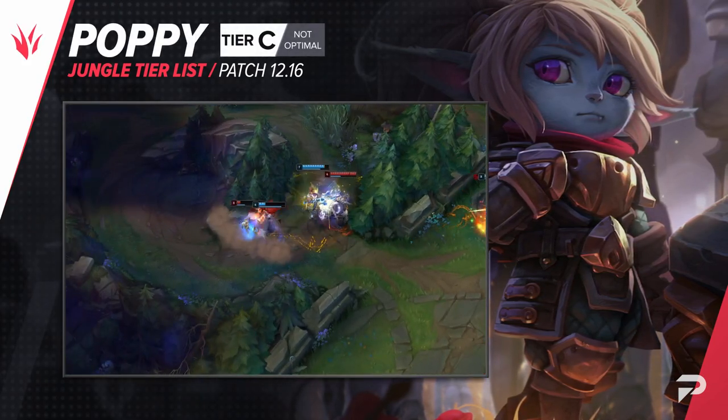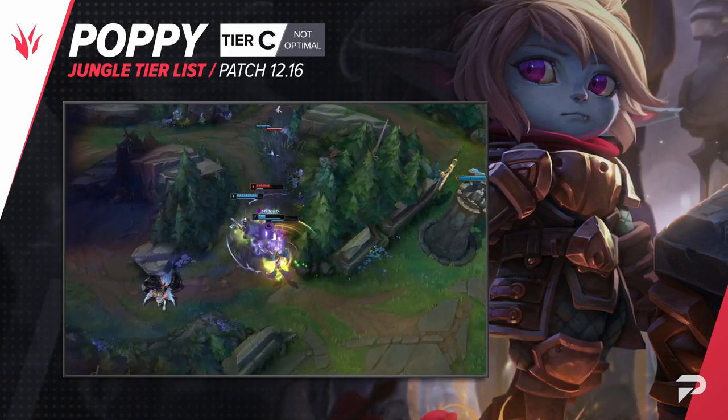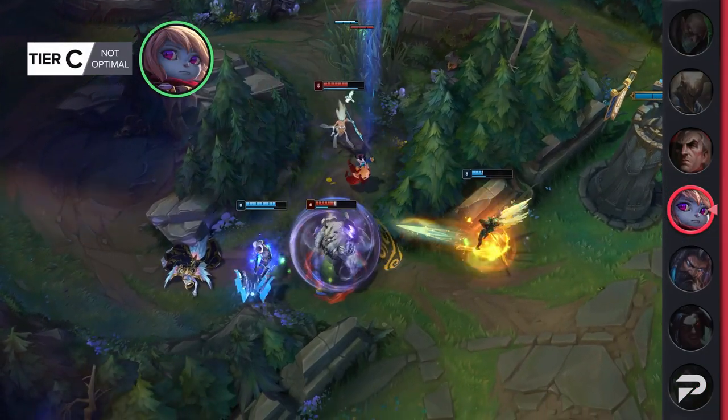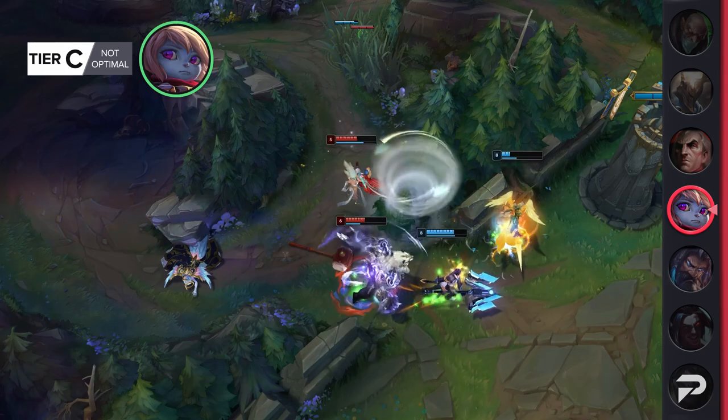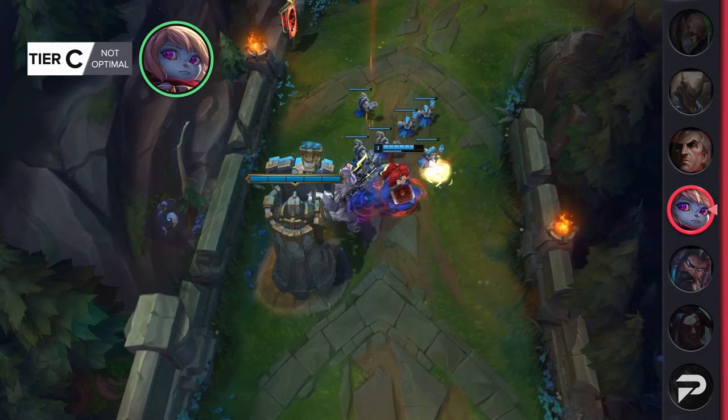Poppy moves down to the C tier. Like I said earlier, Poppy just doesn't do as well in lower ranks as she does in the higher levels of play. With her jungle specifically being nerfed this patch, there's just no real reason you should want to lock her in over other bruiser and tank picks that are actually better.